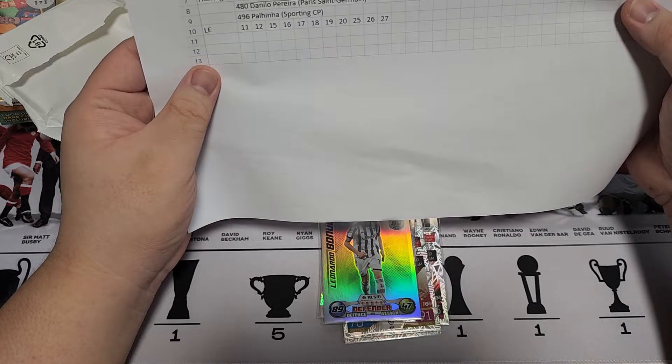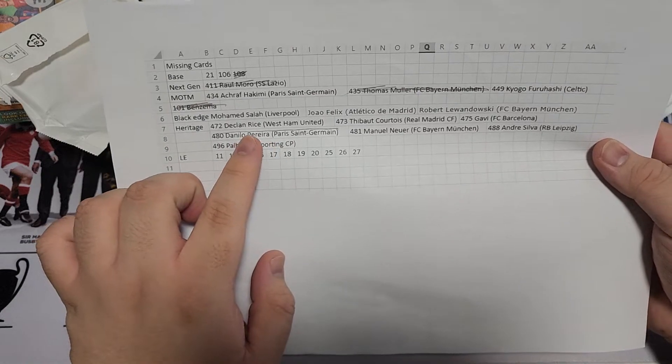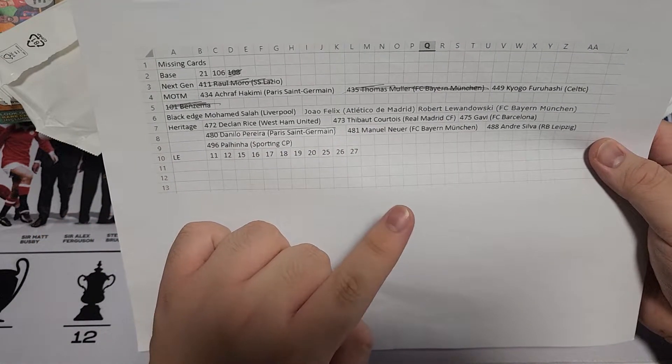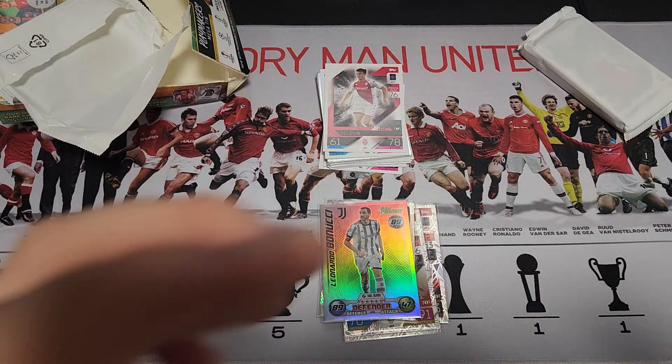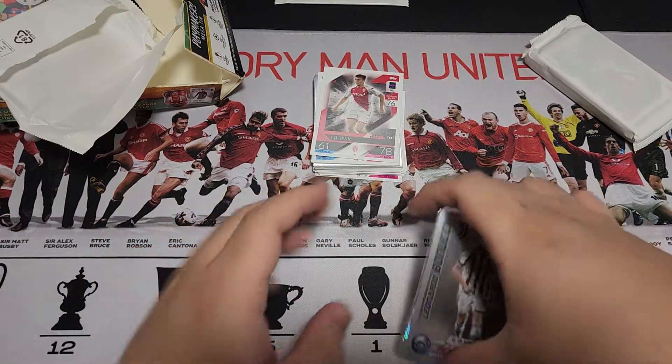Looking at the checklist — for heritage we need Declan Rice, Cotoa, Gavi, Noyer, Andre Silva, and Polinia. So not those cards. Okay, next pack.